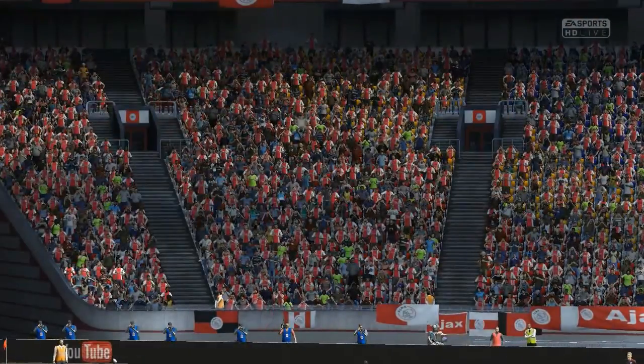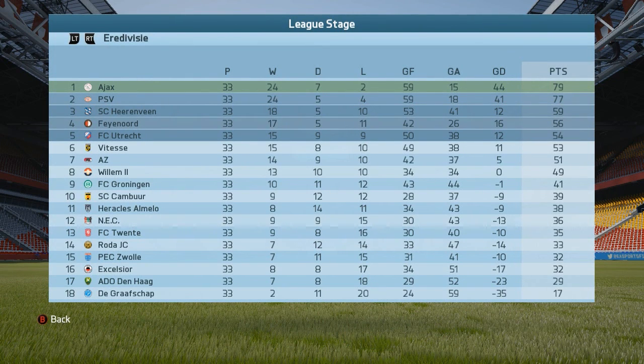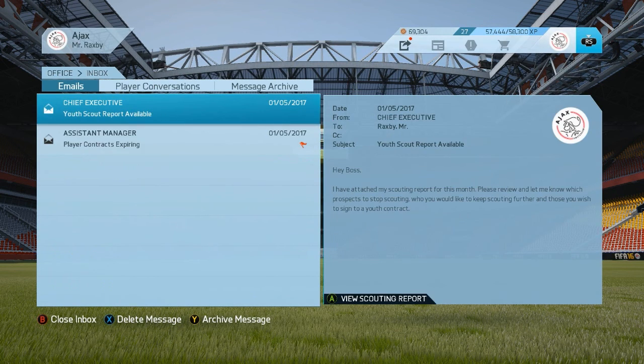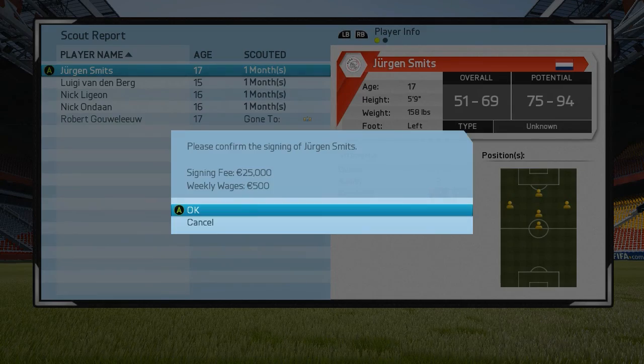We need to win that last match to stay ahead of PSV and hope they drop some points. PSV drew their match, so we are now two points ahead with one more match to go — as long as we win our match we can go through as league winner, so that's great news. We got the manager of the month award, which is pretty cool. We also have a new scout report — Eric Beiger looks like he could be quite good so I'm gonna sign him up. Same with Jurgen Smits — he looks very, very nice, going for him too.